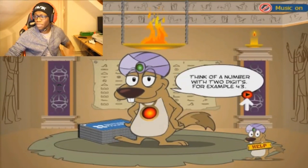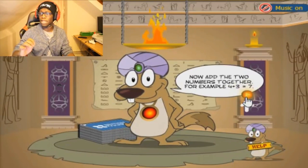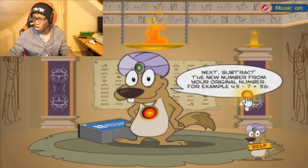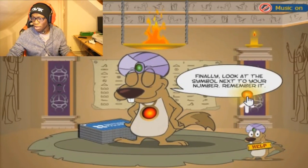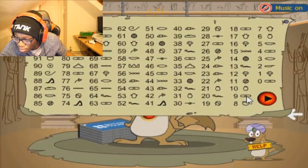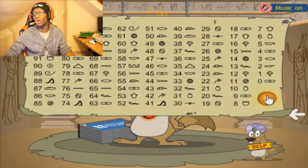71. Alright, 71. 7 plus 1 is 8. So 71 minus 8 is 63. Alright — 63. Look at your symbol. I see my symbol. You all see 63? Alright — now f**k off.